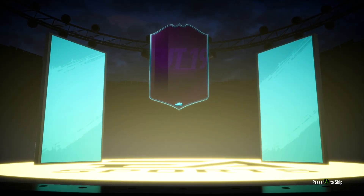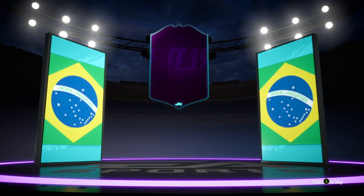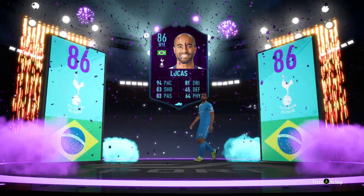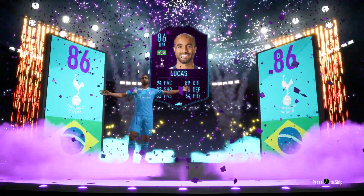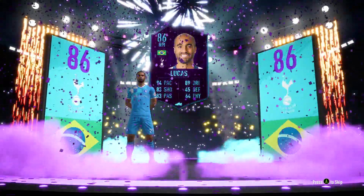How sick is this new animation on FIFA 19 Ultimate Team? It's basically the pack animation, but when you complete the player of the month SBC for Lucas from the Premier League, he actually does his walkout and you get the purples, greens, or turquoise — whatever it is. It looks really really cool. Today's video is going to be a player review on